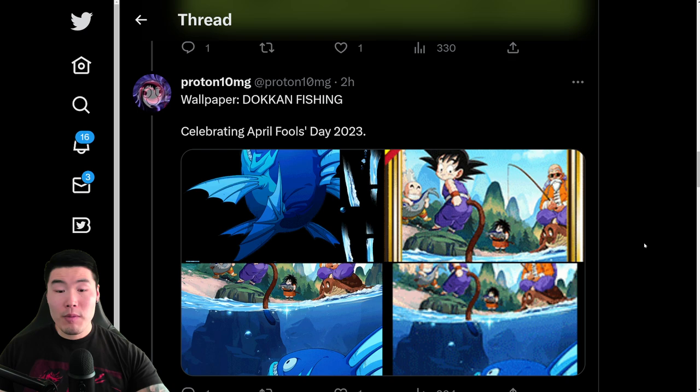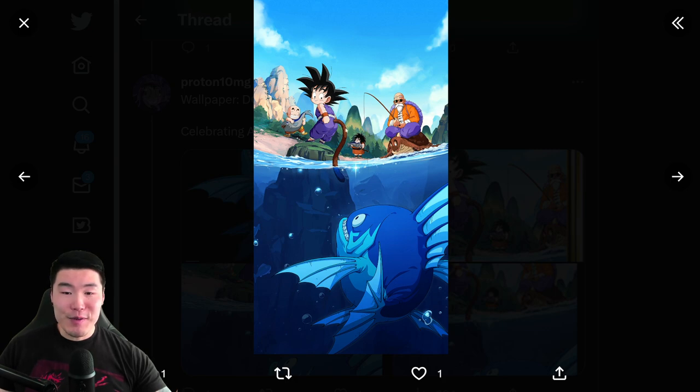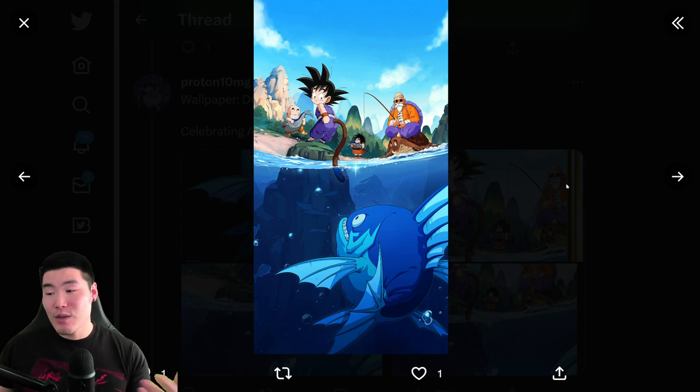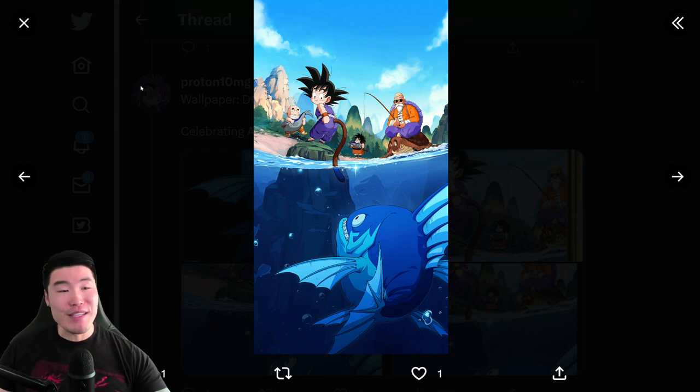Along with the April Fool's unit, there's also a new wallpaper — the Dokkan Fishing wallpaper with a little kid Goku fishing with his tail. We got Roshi, Yajirobe, and kid Krillin in the back as well. This was the in-game preview for the new Dokkan Fishing event. Of course that wasn't actually a thing, but hopefully it will become one day. I mean, I'd definitely check it out if it was a free-to-play mobile game.